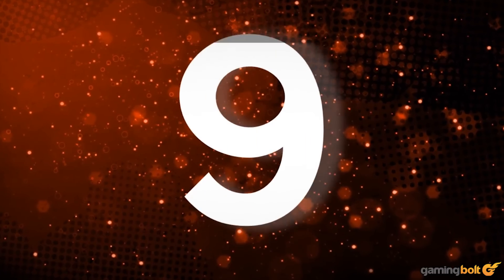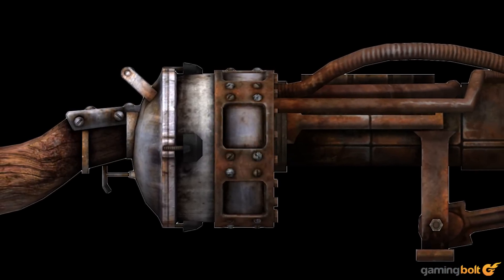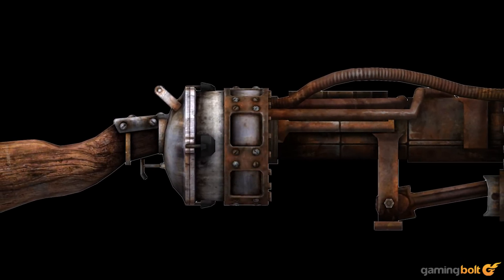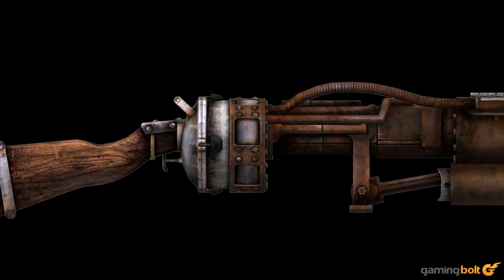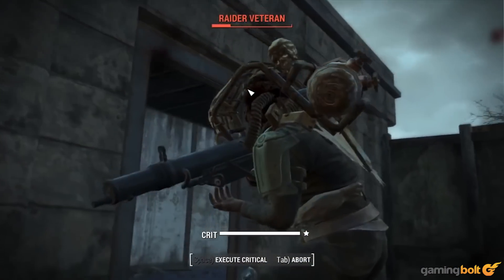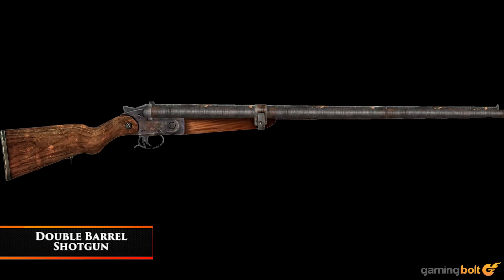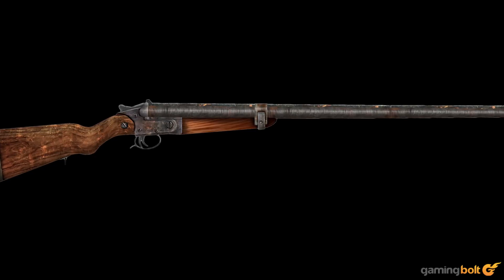Railway Rifle. The railway rifle is a perfect example of the type of gun that might actually crop up after the nuclear apocalypse — a rifle that uses deadly railway spikes as its ammo. The spikes are rare, but if you can find them, they pack a punch. Using VATS, players can target a specific body part and demolish it. Even if the spike doesn't rip through your target, it will still lodge itself inside them, causing a bit of pain.